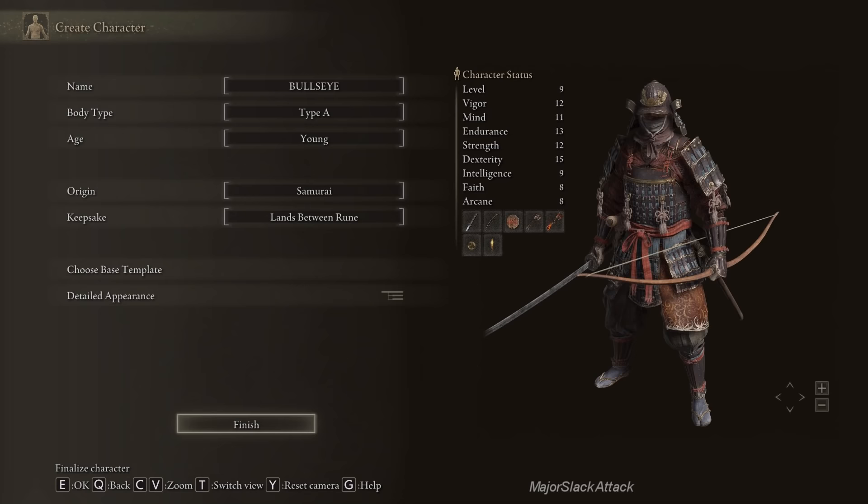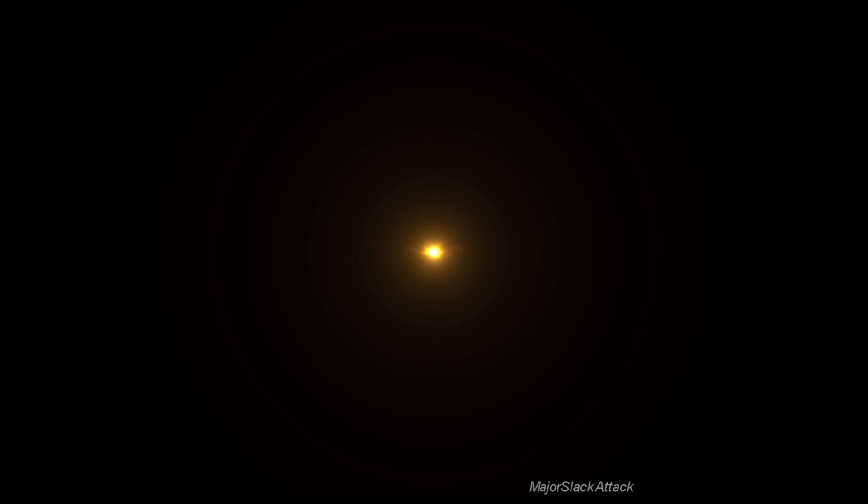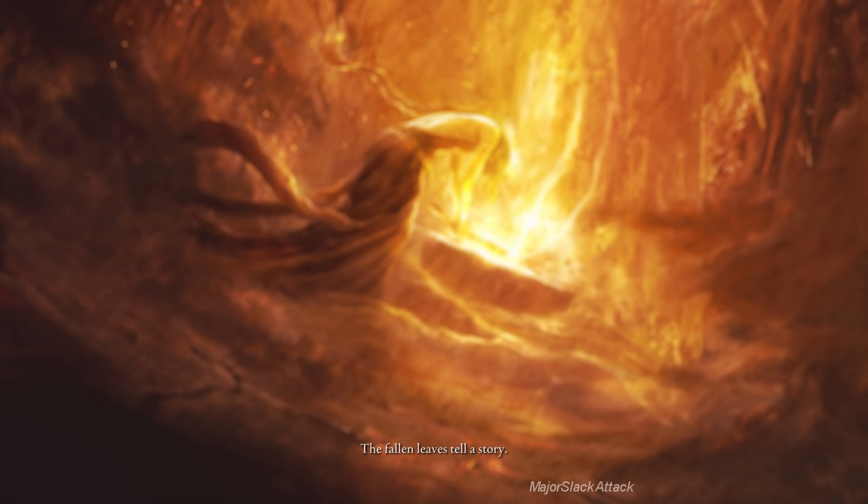We're going to go with the default appearance, although you can alter his appearance later when you find a certain area. His name is Bullseye, he's a Samurai starting with 3,000 runes, and away we go. This walkthrough is going to target gamers of all skill levels — I am not an elitist.